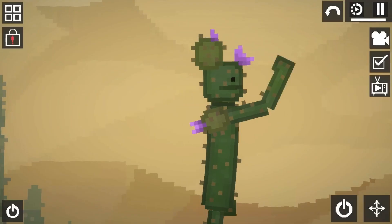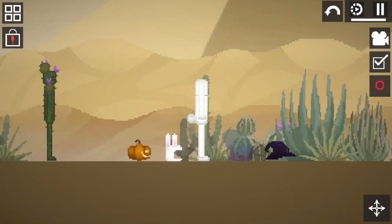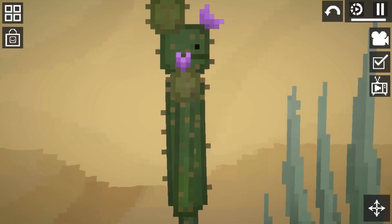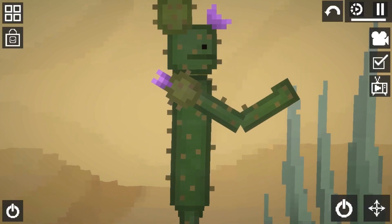The fourth thing they added was Halloween clothing. Let me show you them now. And those are the new things added — they are really cool. Tell me your thoughts down in the comments and let me know if I've missed anything out. I hope you enjoyed.